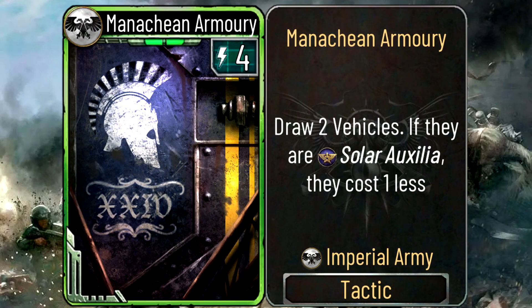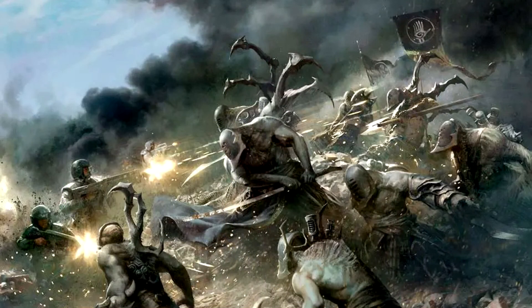Next is the Manachian Armory — 4 energy, draw two vehicles, and if they are Solar Auxilia they cost one less. This is actually pretty consistent because you always draw two vehicles, and if you only run Solar Auxilia vehicles you always get the discount, which is nice. Four energy is a bit of a problem since you don't always want to spend that much on card draw. The main thing will be just how good Solar Auxilia vehicles are. You can use it with the Ignis Tank for some combos. It doesn't seem too competitive but has potential for an interesting Solar Auxilia deck.